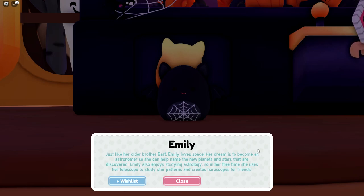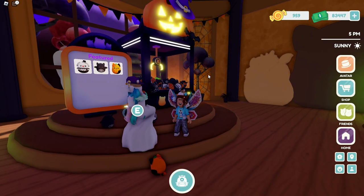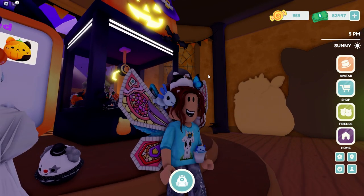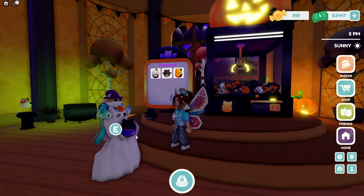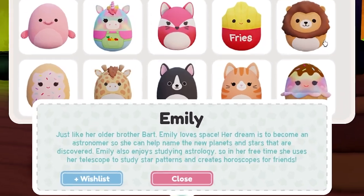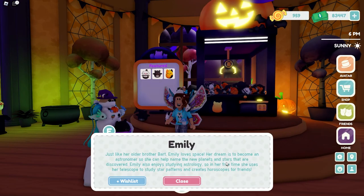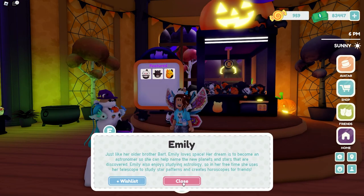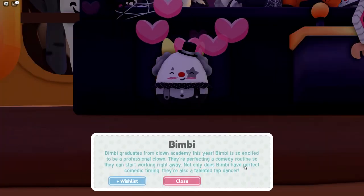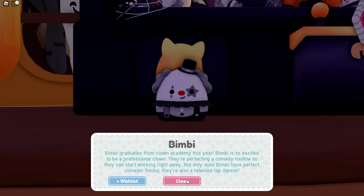Barry, and her dream is to become an astronaut — wants to go to new planets and stars. But did you notice something? Who's Bart? Hold up — is that one named Bart? Nope, that's Emily as well. She has an older brother named Bart. There's something going on here — we need to find Bart! We're gonna go see what this last one is, the clown.